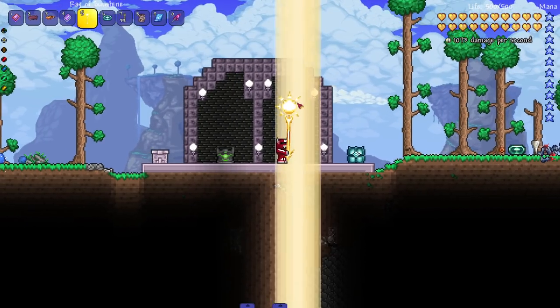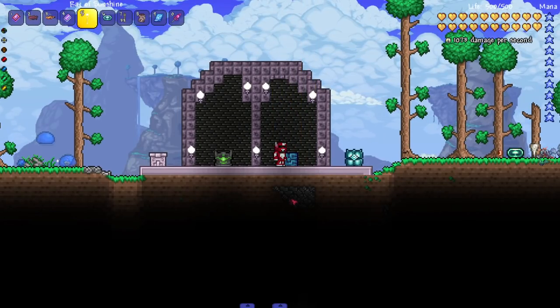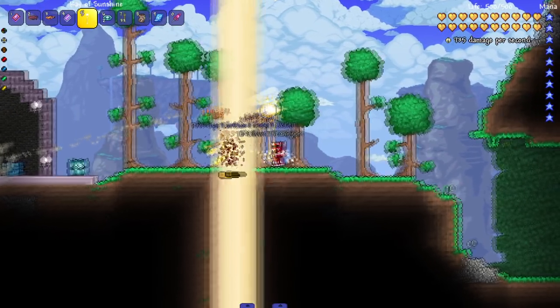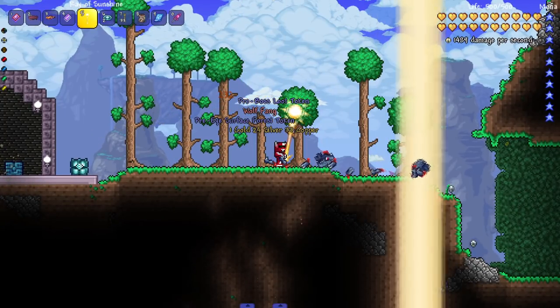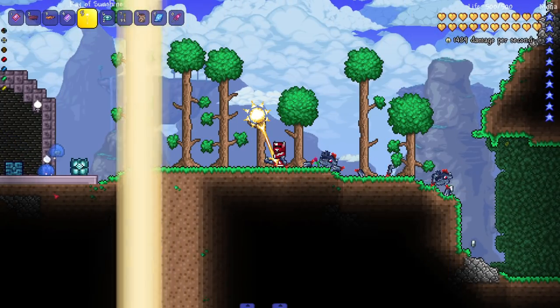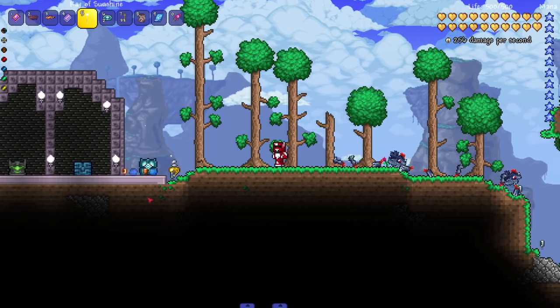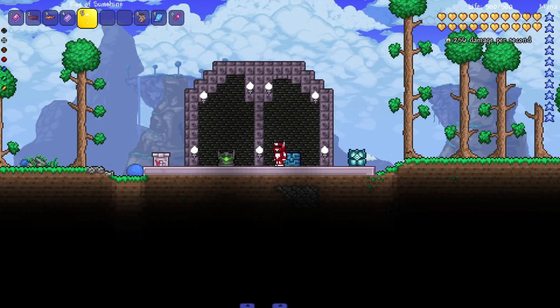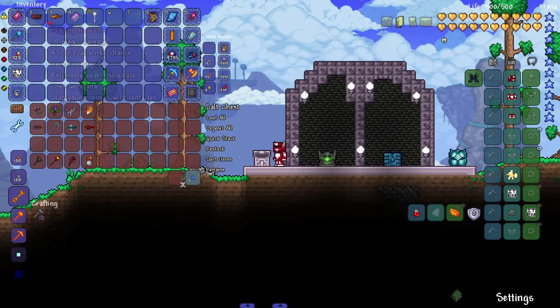Last but not least for mage — the Ray of Sunshine. Let's see it in action — boom! Oh my god, I can control it with my mouse too! We just saw a weapon like this in the Calamity mod. It reminds me of the Hammer of Dawn from Gears of War, and the Hammer of Dawn is a sick weapon.